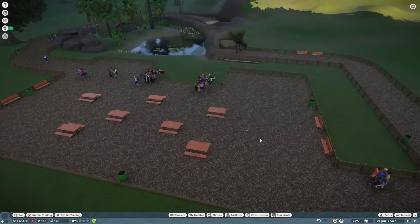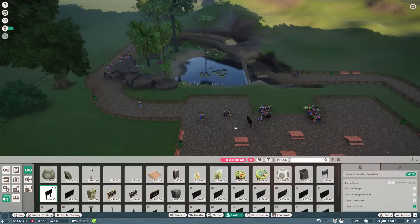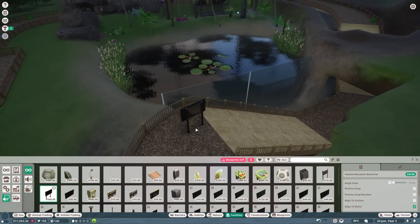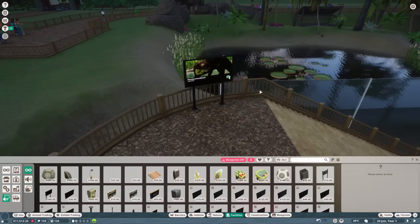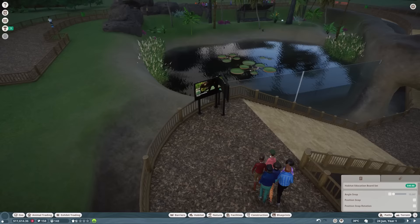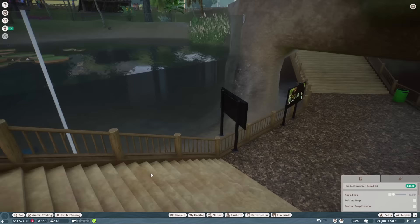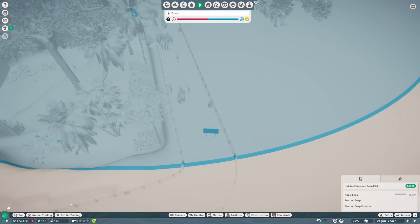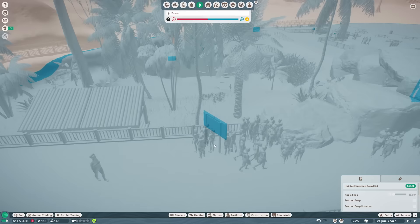Another major thing we need to do is set up our media so guests know what the animals are. We can teach them about the animals so they'll donate more money to us. I'm going to put in a small habitat sign here. When we've got more scenery pieces — which I'm going to research after this — we'll hopefully get a nicer-looking habitat board. For now I'll use Ctrl+D to copy and move these signs around. I'll put one in here, and we need to check the power because these do need power.